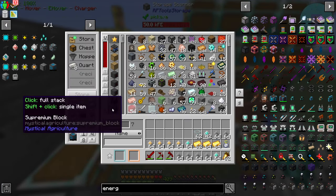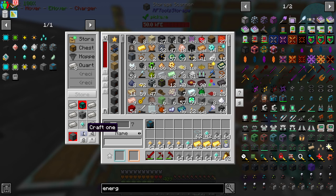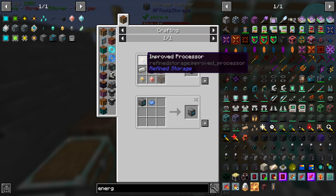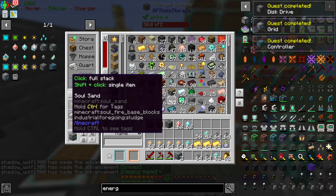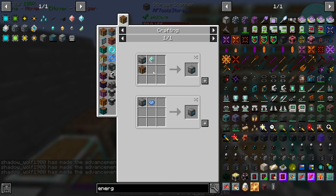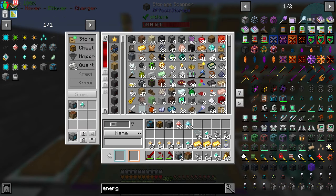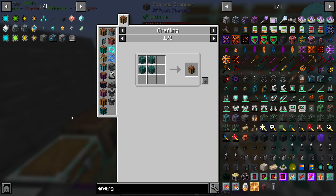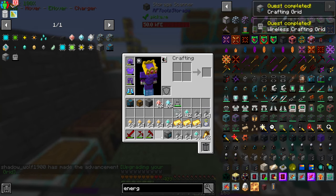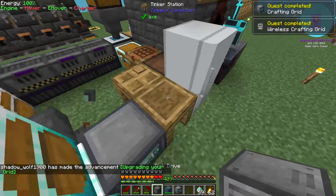Now we can make ourselves our controller, a disk drive, and a grid. This is where the construction cores come in, and the deconstruction cores - that requires glowstone. Now we can craft ourselves one grid - actually I need two grids. I need to make sure I click out of the inventory every once in a while to claim the rewards; you don't get them when the inventory is open. Crafting grid needs a crafting table, and I'm going to need two crafting grids. Now I can make a wireless access grid. That's the entire storage setup, so we can break this now and put it in the ground.